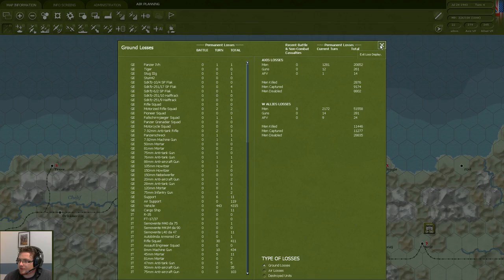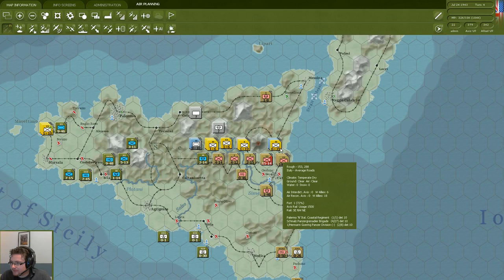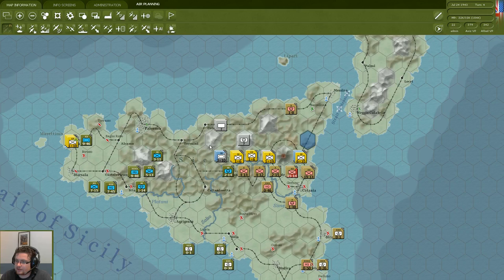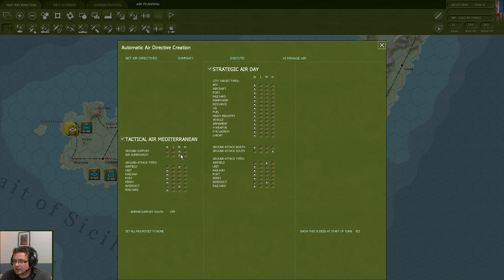Getting our report again and our air directive screen — let's see what the Axis troops have been up to. They still have a fairly strong defensive line, although with the removal of the Fallschirmjäger division I'm a bit unsure. The enemy has some armor here as well so I'm not too confident. On this side, however, I'm a lot more confident. Let's set our air directives again — I'm going to lower air superiority and really try to pound the enemy with ground support, focusing highly on interdiction.